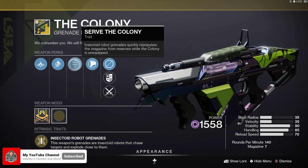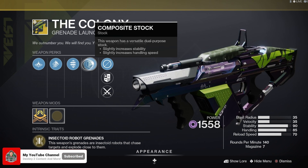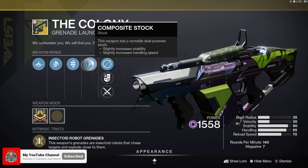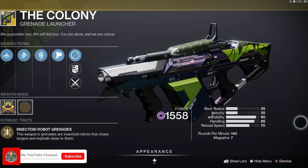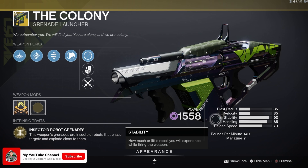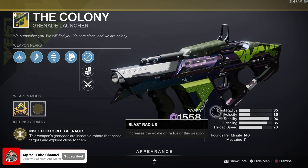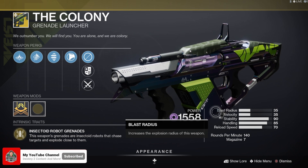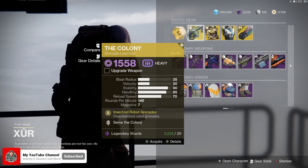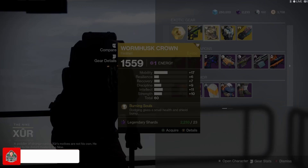So when you don't have the weapon equipped it's going to replenish from reserves. Next up, Composite Stock slightly increases stability as well as handling speed. Looking at the stats — reload speed, stability, and handling are on the low end. The blast radius isn't that big since this is meant to be a proximity weapon, and neither is the velocity. Overall not too terribly bad, but limited. Next up for the Hunter this week, we have the Wormhusk Crown.